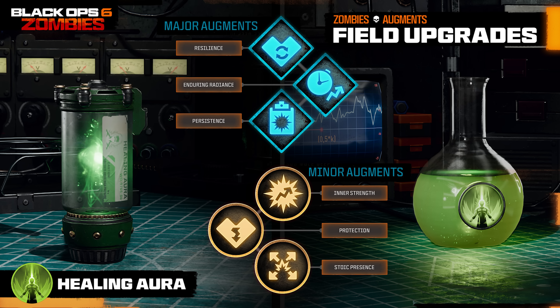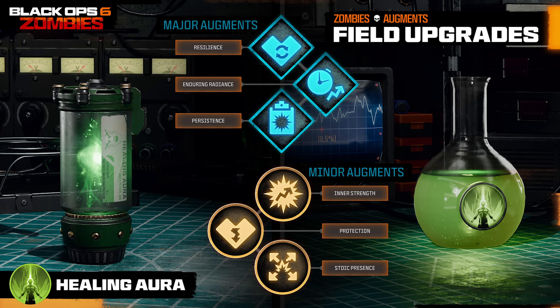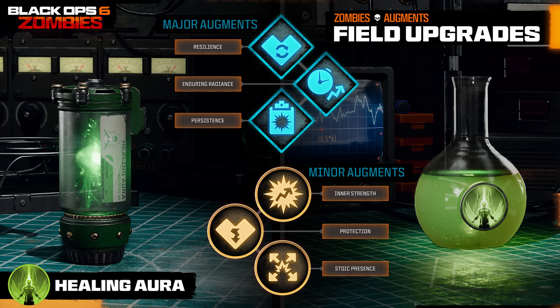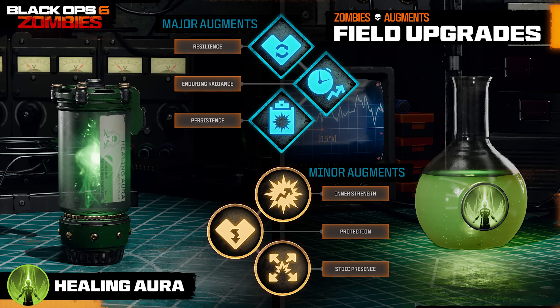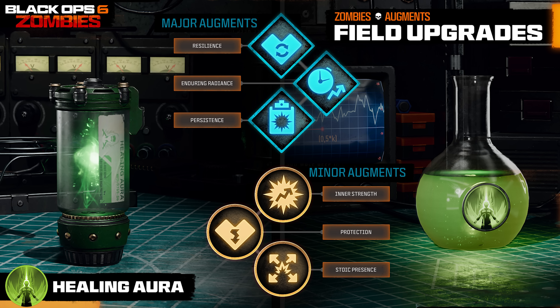Moving on to Healing Aura, unlocked at level 33 — the major augments are Resilience, where all affected players have their health regen delay reduced and rate of healing increased temporarily; Enduring Radiance, where the beams and their healing effects persist for a short time after leaving the area of effect; and Persistence, where revived players keep all perks on their bleedout bar — interesting crossover with a perk augment effect, allowing you to mix and match abilities across different equipment. For minor augments: Inner Strength slightly increases effective player damage for a short time; Protection slightly mitigates damage for healed players; and Stoic Presence, where on activation special and elite enemies are stunned while normal enemies are knocked down.